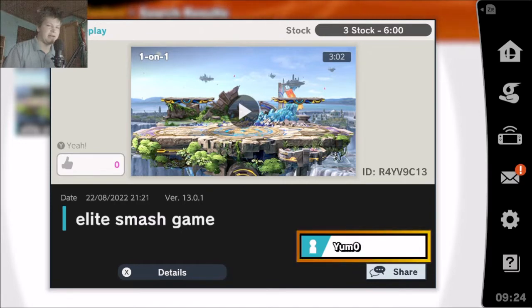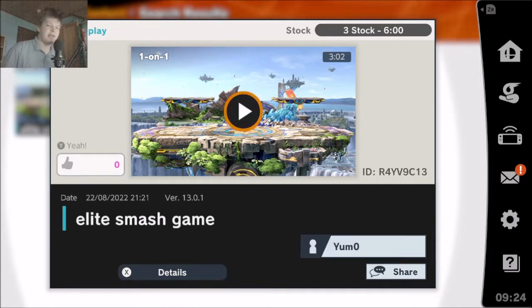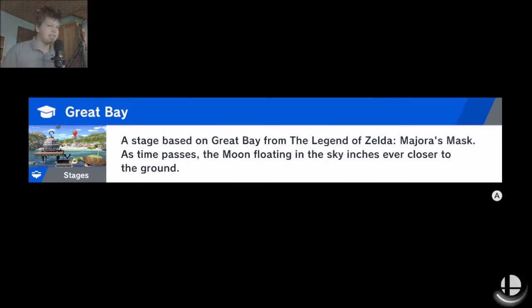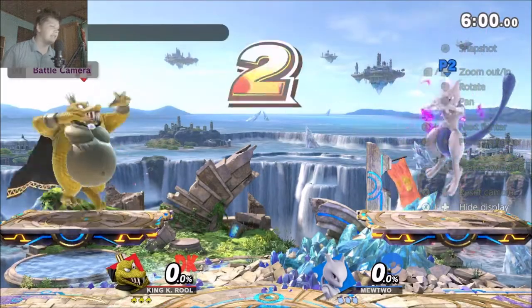I gotta open up Discord again. I can't spell his Discord name anyway — that's a bunch of letters. We are going to look at this Elite Smash game of King K.Rool against Mewtwo. Mewtwo is kind of a weird matchup, but I would argue that I know it decently well.